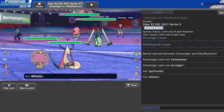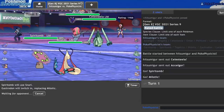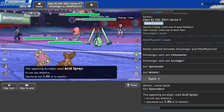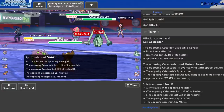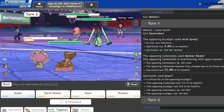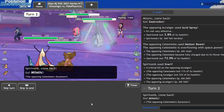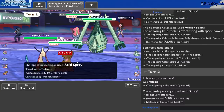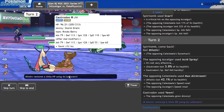So they go Celesteela, Amoonguss — I'm assuming they're going to be like Acid Spray Amoonguss. I can just go for a Snarl here, and I'm pretty willing to go Gastrodon to eat the hit from Celesteela, because of how specially defensive Gastrodon can be. They are Acid Spray — that's fine, I should take it because I'm Assault Vest. So they Meteor Beam me — yeah, I take that. Say goodbye to your boost. Assuming they wouldn't do that again, I would assume they Flash Cannon here. I'm going to go ahead and go Milotic and try to Yawn this Celesteela, because I can get a competitive boost off of that.